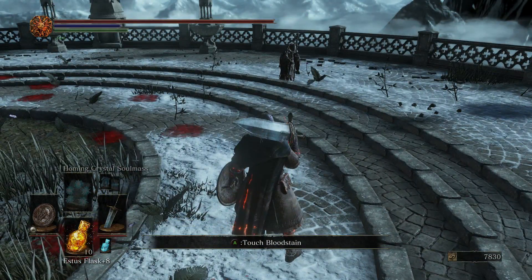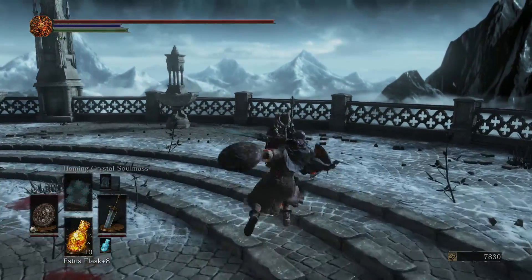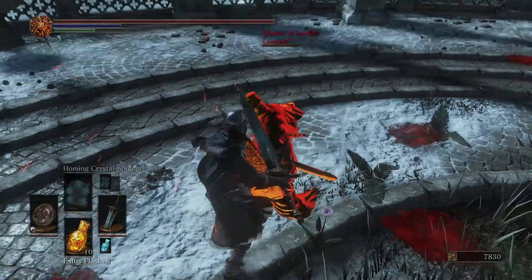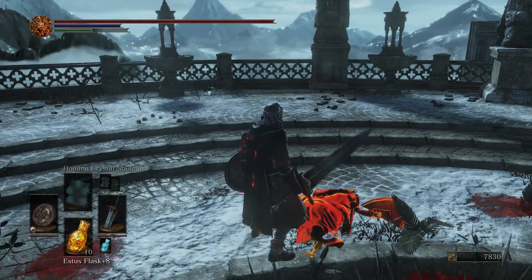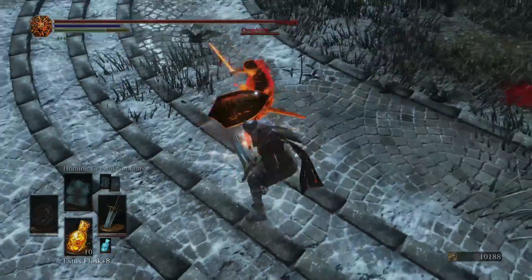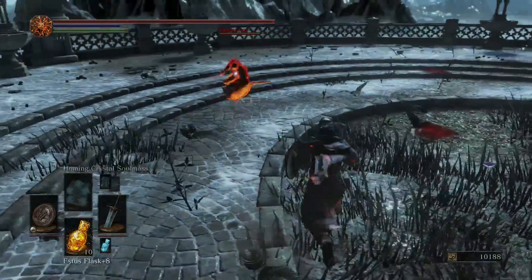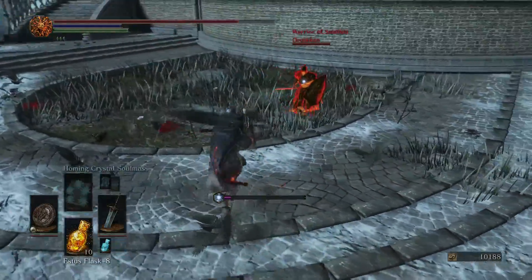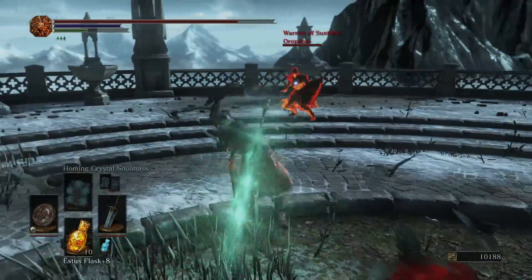Aside from that, this weapon cannot be infused, it cannot be buffed, and as you guys have seen already, when you do a charged R2 it drains your durability — not your focus point bar — and it drains it by 4 per use. That way you can really spam those Moonlight beams out as often as you feel necessary. That said, I wouldn't recommend that, because they're not really all that viable — they kind of suck, actually. I'll get into the details on that when we go over the cons.